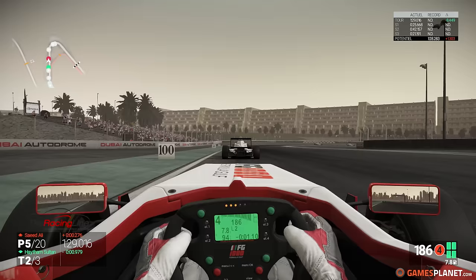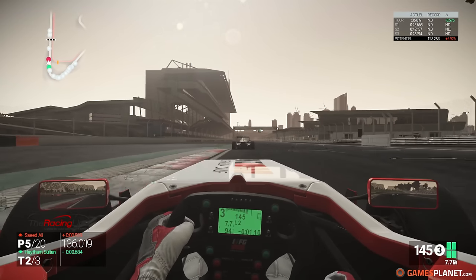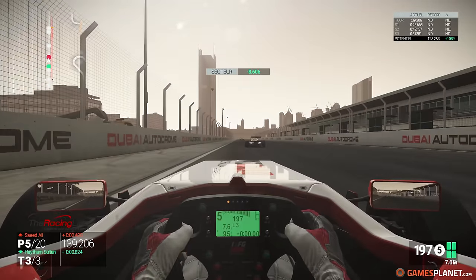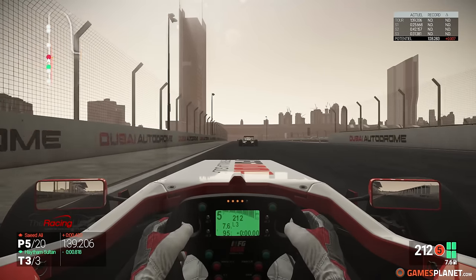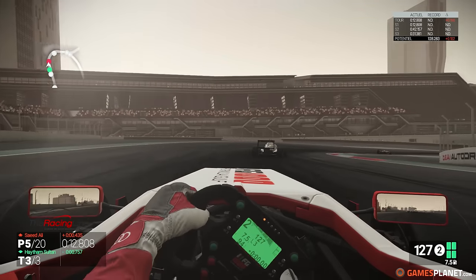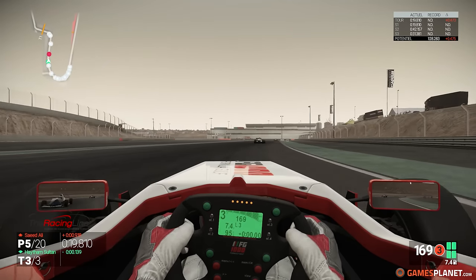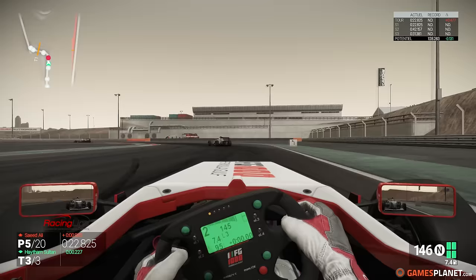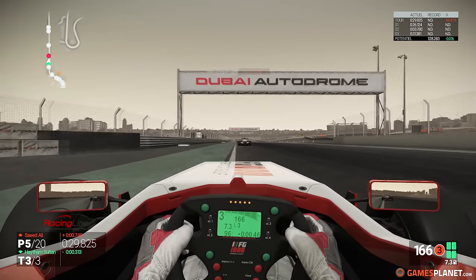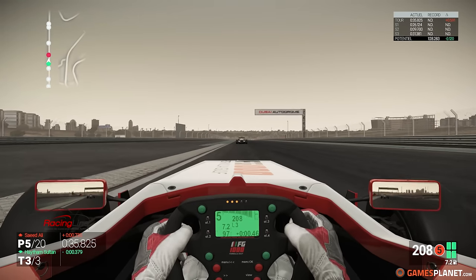Saïd Ali n'a pas encore dit son dernier mot, et nous non plus. Le soleil a complètement changé la luminosité de la piste — beaucoup plus d'ombre sur le tracé de Dubaï. Des conditions qui vont peut-être favoriser ou défavoriser certains pilotes selon leurs réglages. On entre dans la dernière boucle de ce week-end, mais attention parce qu'il y a toujours Sultan qui est derrière nous. Je ne sais pas qui va s'en sortir devant au championnat, mais ça risque d'être disputé.